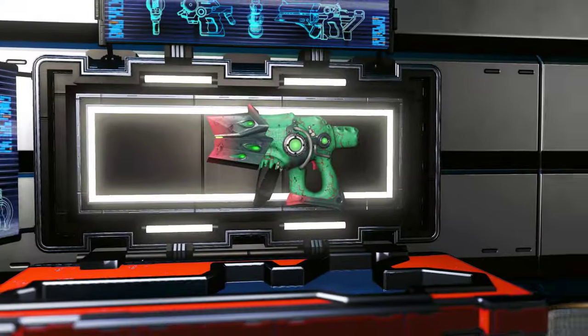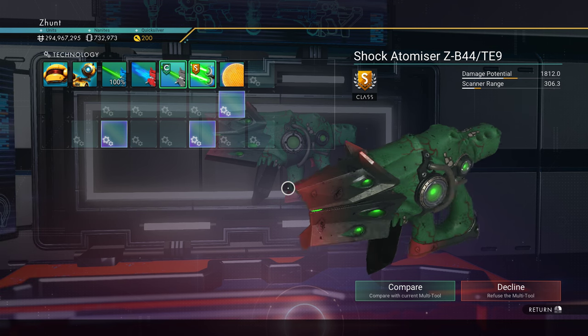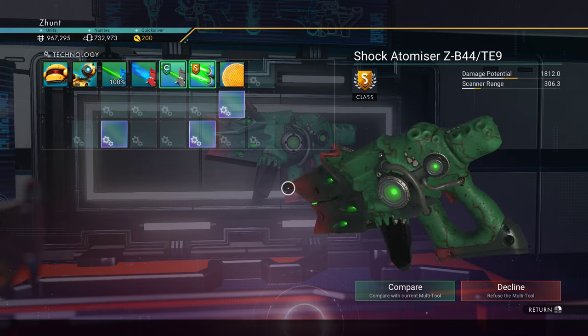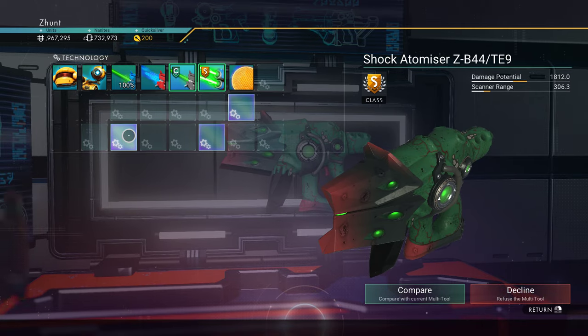So let's suss this one out first. Little alien pistol — Shock Atomizer. A bunch of letters and numbers that don't really matter. A little green and red flat-nosed alien pistol with a black little mag in there. Not too bad. Two supercharged slots there, diagonal on here.